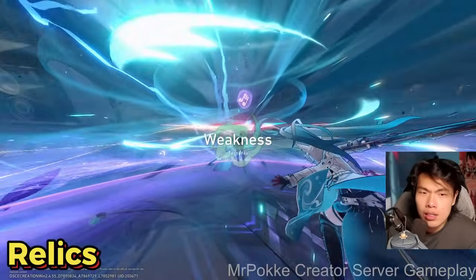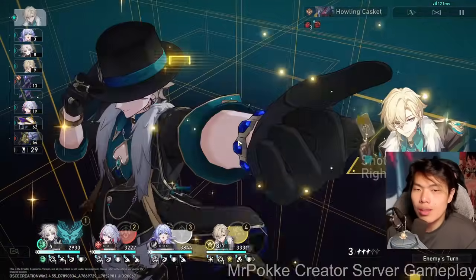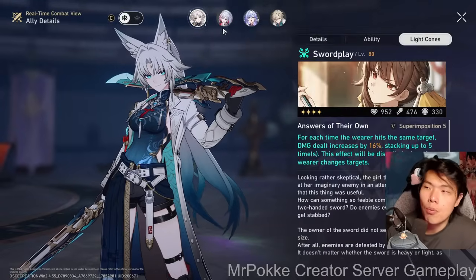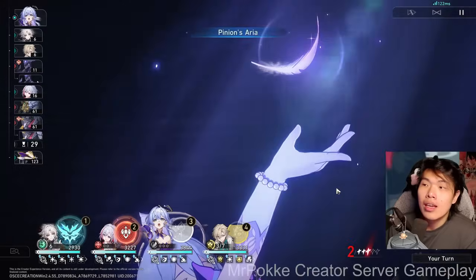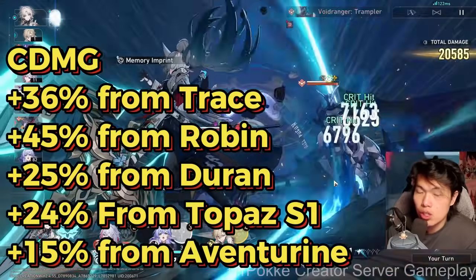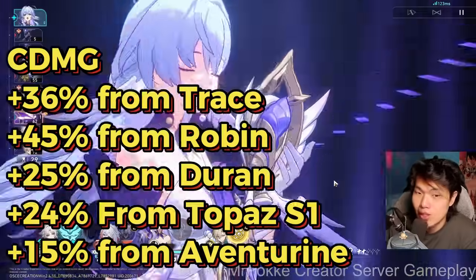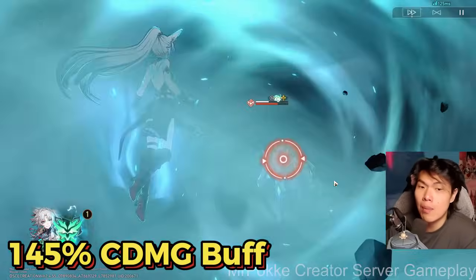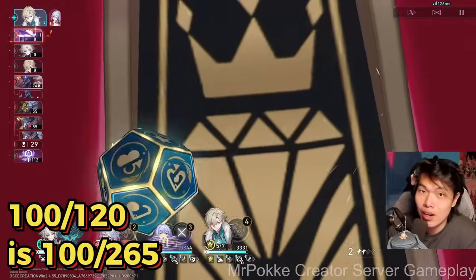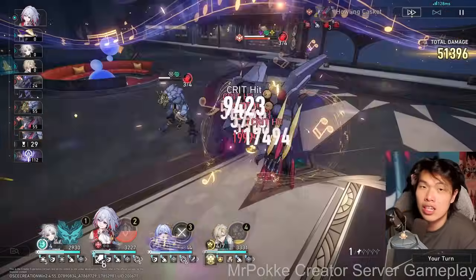Jumping into relics — the main gist is you want to reach 90% to 100% crit rate, because Fei Xiao's best team compositions give her a lot of crit damage. For example, with the follow-up team setup, she can gain: 36% from her self-trace, 45% from Robin (20% talent + 20% trace for follow-ups), 25% from Duran, 24% from Topaz's lightcone, and 15% from Aventurine's ultimate. This totals 145% crit damage. So even if your character screen shows 100% crit rate and 120 crit damage, in battle it becomes 100% to 265% crit damage — very nice.